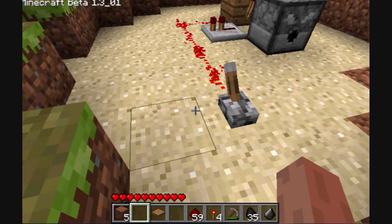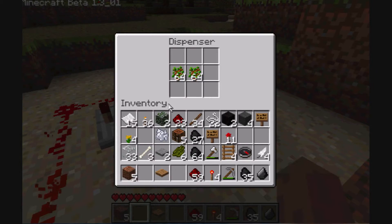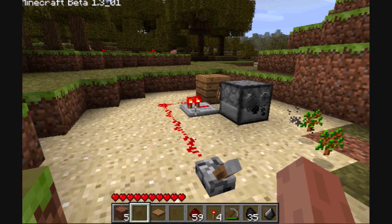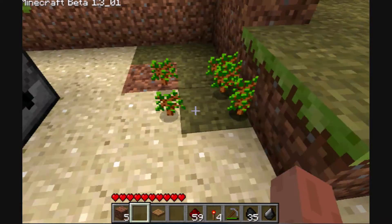Right now, what I've got is a manual one clock that will fire saplings. I've just got a bunch of saplings in there. When I flip this switch, it will fire them at a very fast rate, but as you can see, it burns out very quickly. So just flip the switch to off.